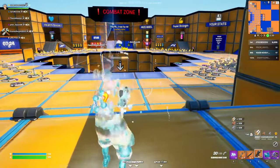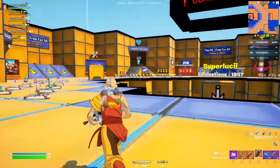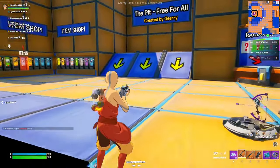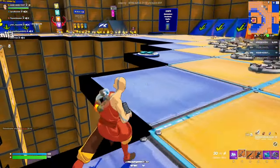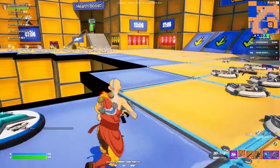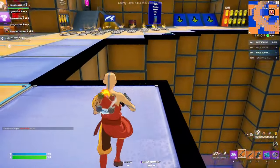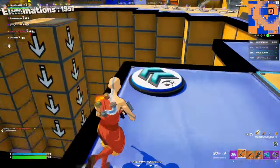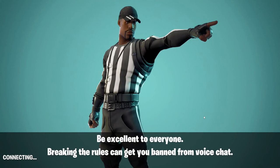You get the gist of it — just get eliminations and you'll get your points. If you AFK here for 15 minutes or 30 minutes you'll also get a bunch of XP. You can either play and try to get as many eliminations as possible, or just AFK — it doesn't really matter. People usually stay around 45 minutes to an hour and then quit. That's option number one.